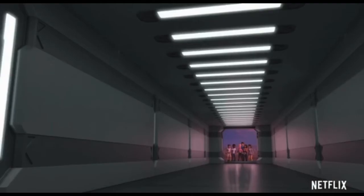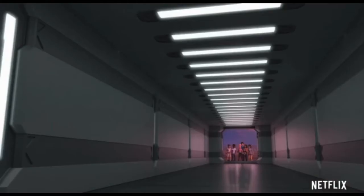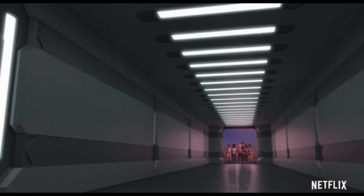Here we've got this clip where Brooklyn presses the wall in some kind of desert biome, and it seems to open up a big door into a hallway. It looks like a scene that would be owned by some kind of corporation — so this doesn't look like they're on the Mosasaurus anymore.